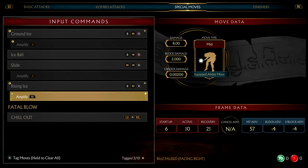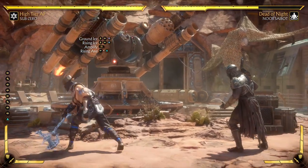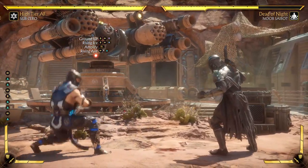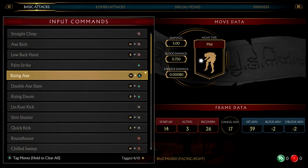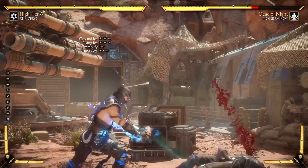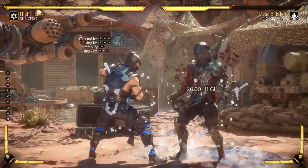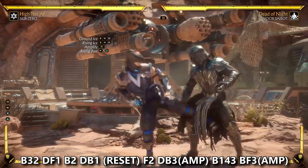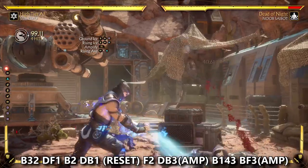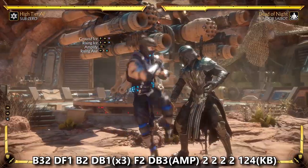Ground Ice is very slow to start up, but there's a move in Sub-Zero's toolkit that lets him set it up safely and almost foolproof: Rising Axe. Rising Axe is a great forward-moving anti-air attack covering a lot of range. Checking the frame data, on hit we have a 39-frame advantage on our opponent, and Rising Axe is special cancelable at 17 frames. So if we immediately throw out Ground Ice after landing Rising Axe we get sick setups into big damage. Ground Ice does not combo your opponent, but it puts them in a restand position where they now have to guess to block either overhead or low.